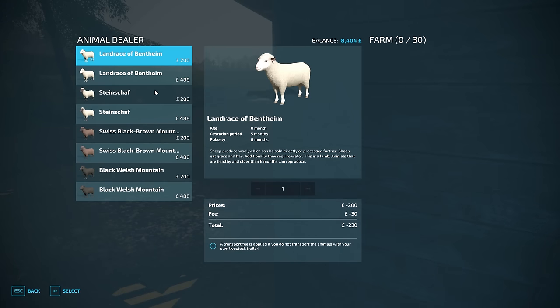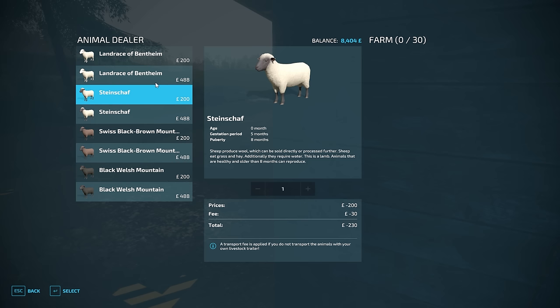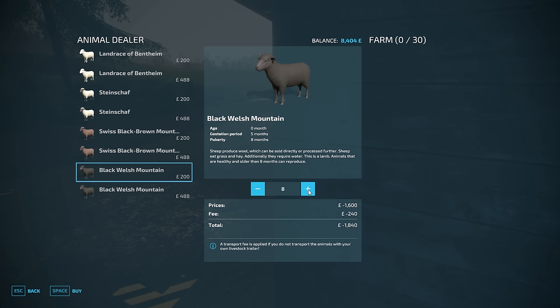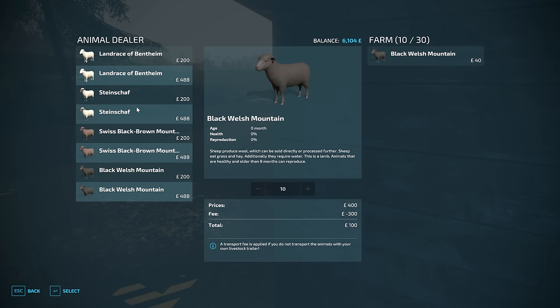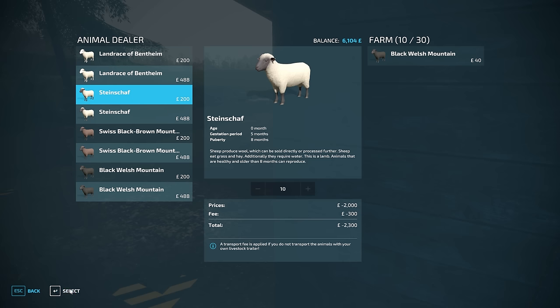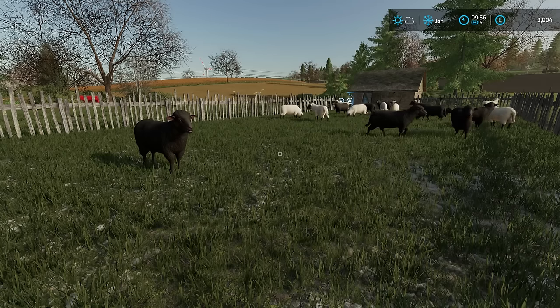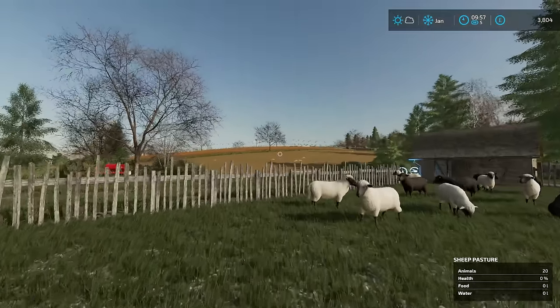As for the sheep that we're buying, obviously we do not have unlimited money, so we're probably going to have to buy them young and then they're going to have to grow up so they can start to reproduce and also produce wool. But I think I will go for two different types — I'm going to go with Black Welsh Mountain. It's a lamb, literally just born, zero months old. We'll go for some of these. We do have a capacity of 30, so if we buy 10 of these and 10 of another type, there is space for them to reproduce eventually. So we'll also go with this type — 10 of those. So it is two-thirds full. We have sheep. This is good.